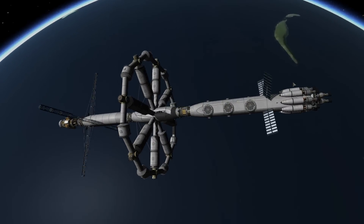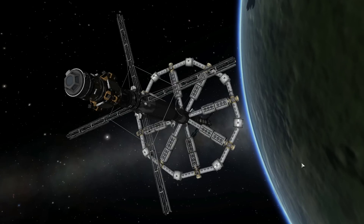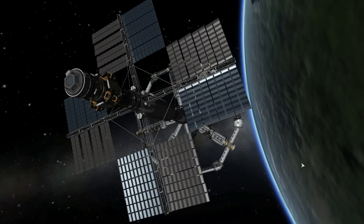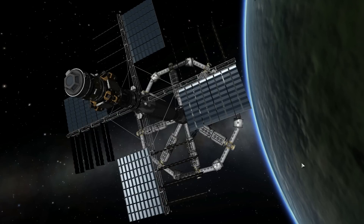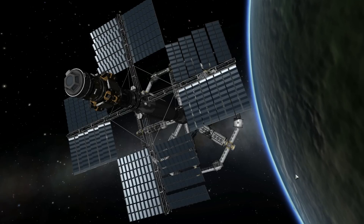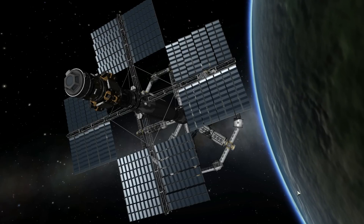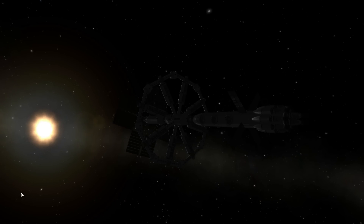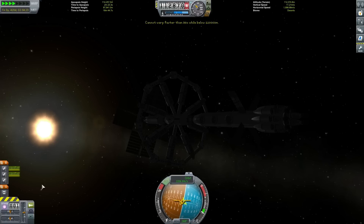That is awesome! We'll bring out those solar panels again. You'll notice our solar panels are going to serve two purposes — not only give us a huge amount of energy, but they're also going to shade our habitat unit and keep the rest of our vessel quite cool. And there we go — our Prosperity Space Station fully complete and ready to take on a wonderful new mission.